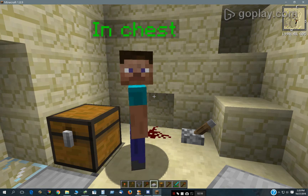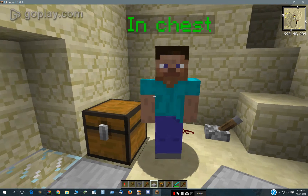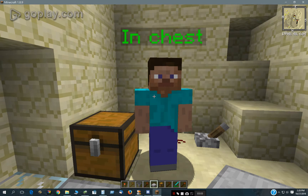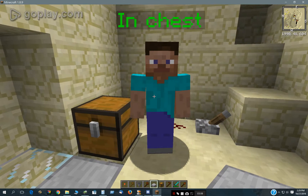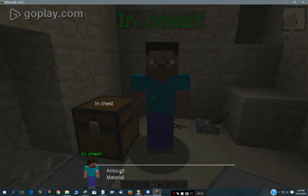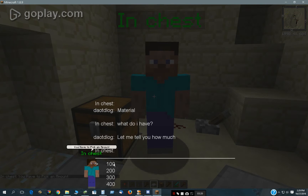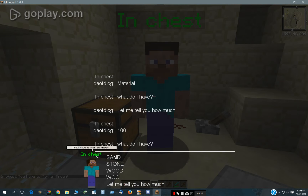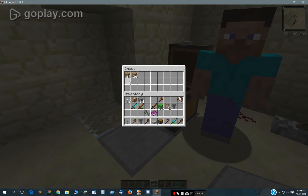Maybe somebody could use something like this to show you the possibilities of what can be done with NPCs interacting with chests. What I have this guy doing is, you can pick a material or you can tell an amount. You really have to have an amount first and then a material. So let's say 100 wood. And he put 100 wood in the chest here.